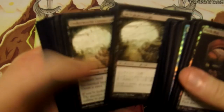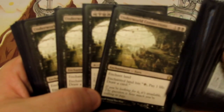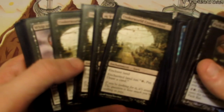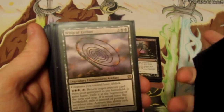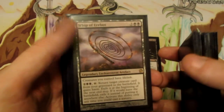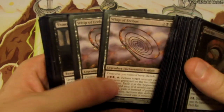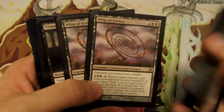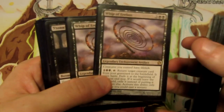We're playing four Underworld Connections. You enchant a land; the enchanted land has 'tap, pay one life: draw a card.' It's going to fuel our Pack Rat but also let us draw a lot of cards and dig into the different things we need — whether that's a removal spell or a Thoughtseize because we know our opponent has something good in their hand, or just to gain information. Ultimately, drawing more cards is always good, and the cost of one life per turn for an extra card is very reasonable.